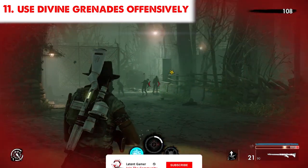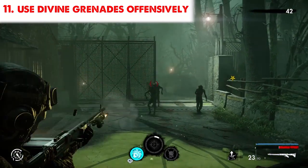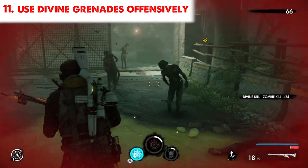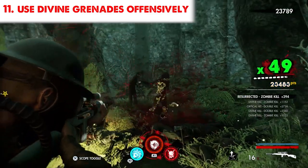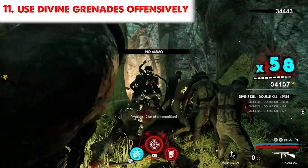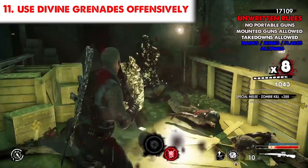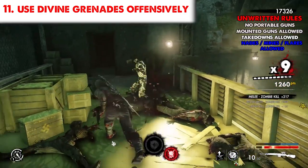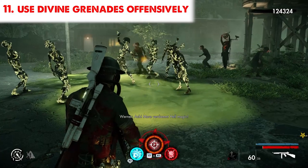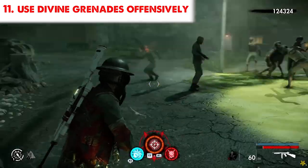We all know that divine grenades heal you — unless you're Hector — and we like to keep them for extra healing, but they are a lot more effective used offensively. Divine grenades deal two times the damage to zombies, which stacks if you're using a divine weapon, putting you at about three times damage. With the M1 Carbine, M1911, or Tommy Gun you deal two times the damage with melee attacks, so depending on your weapon mod you can either be knocking down zombies or dismembering them. It also works against raid zombies, so incorporate it into your playstyle because it's very valuable on harder difficulties.